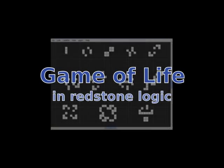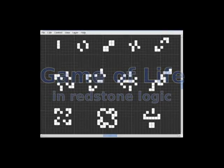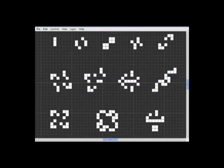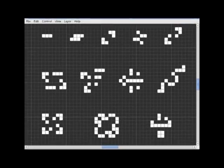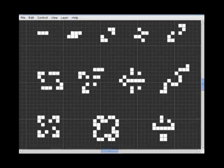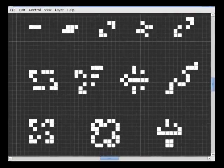This is a Minecraft project based on Conway's Game of Life. The Game of Life is an infinite grid of cells and these cells follow some simple rules. Each cell's generation depends only on how many neighbour cells it has. If it's too lonely or too crowded then the cell dies. If it has exactly three neighbours then a new cell is created.